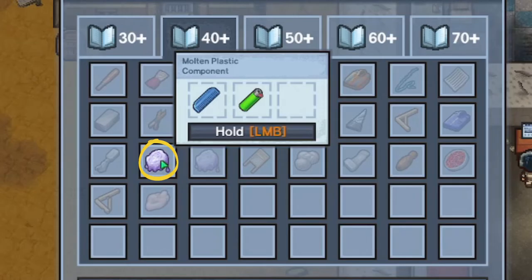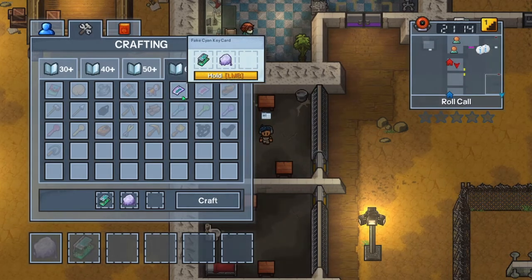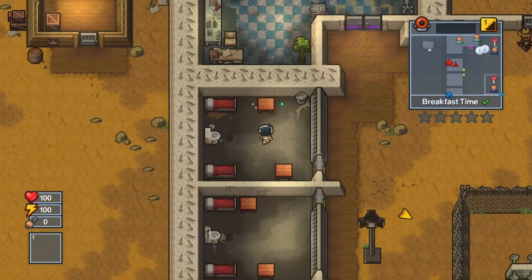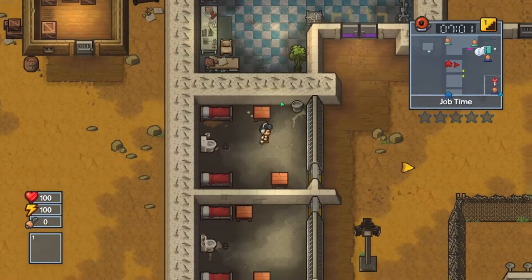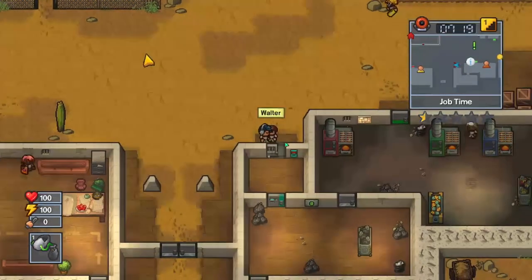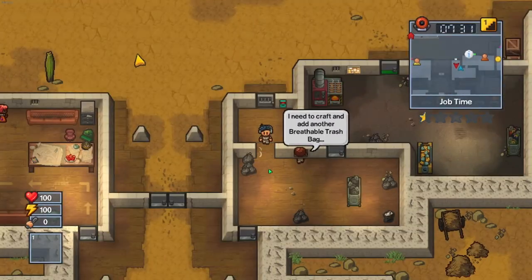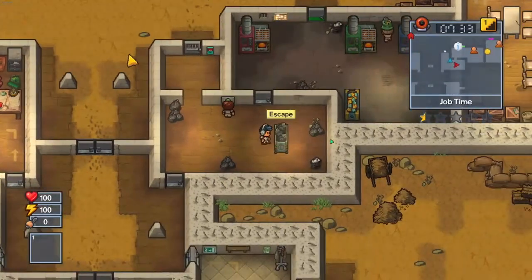After that, you need to craft melted plastic, which you craft by using a lighter and either a comb or a toothbrush. Then use the melted plastic with the mold to craft the fake key card. The last thing you need to do is make sure you all have your breathable trash bags with you and head to the south part of the prison where there will be a waste disposal room. You will need to open up the room with the key card and then everyone needs to go over to the trash bin and escape.